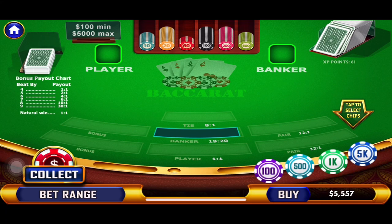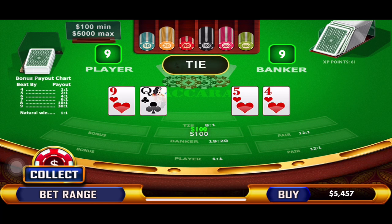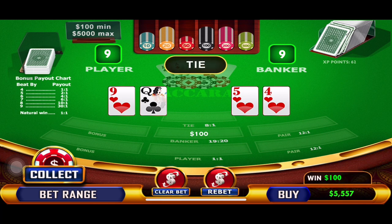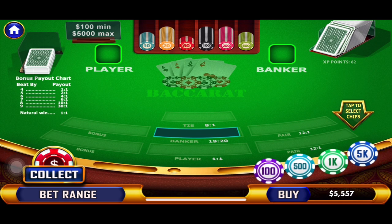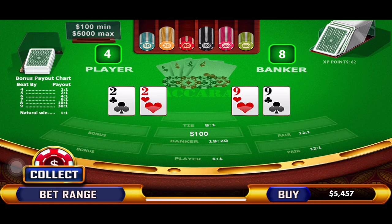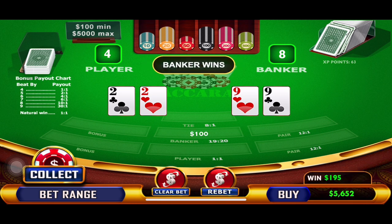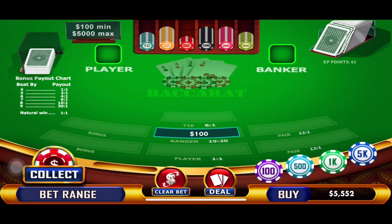Our table minimum is $100, and we're going to start on the banker. It's a 9-9 tie, so we're just going to act like that didn't happen — we'll treat ties that way this entire series. So, $100 on the banker. And we have a banker — a win right off the bat! Eight to four. We're sticking with the winner and not upping our bet.